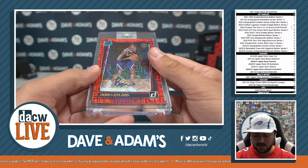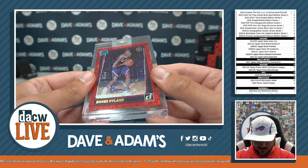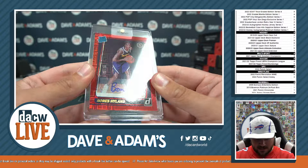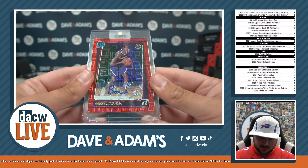Donruss — that's going to be Bones Highland. That's going to be a nice looking rated rookie, number 1099, Bones Highland, Donruss rated rookie auto.